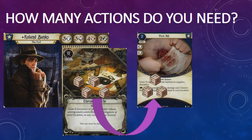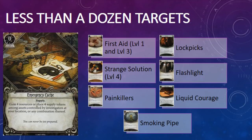I've been tracking how many turns a typical game lasts when playing solo, and most games seem to end in 10 or 12 turns. Am I really going to spend almost a third of the game triggering First Aid? That seems pretty unlikely. When you look at it from that perspective, adding supply tokens seems like overkill. That said, there are ten cards in the game that use supplies: both versions of First Aid, Flashlight, Liquid Courage, Lockpicks, Painkillers, Smoking Pipe, and all three level 4 Strange Solutions. I could see myself playing level 3 Emergency Cache to add supplies to Flashlight, Lockpicks, or Strange Solution: Acidic Ichor in particular, which is incredibly powerful but enters play with only three supply — probably not enough to see you through a typical scenario.